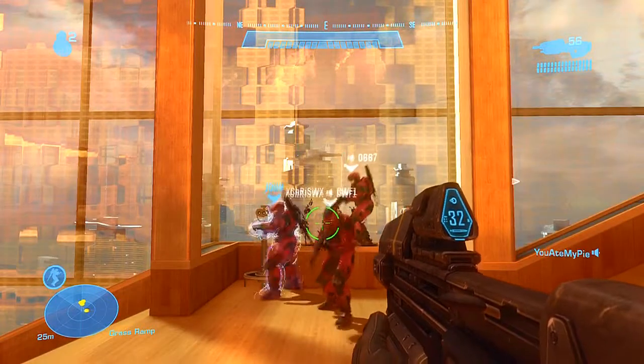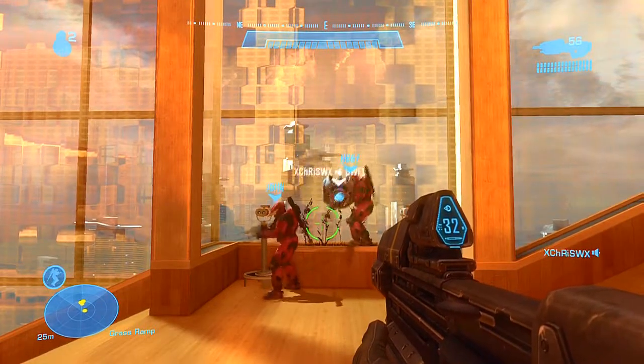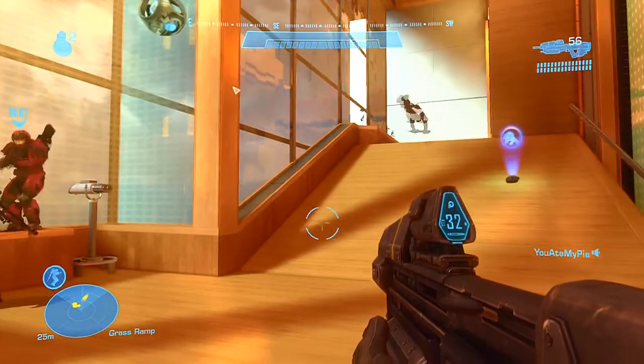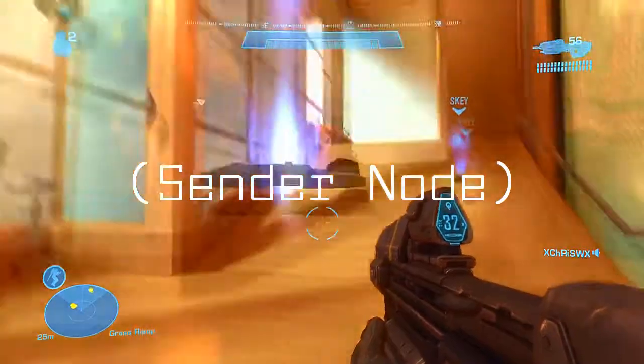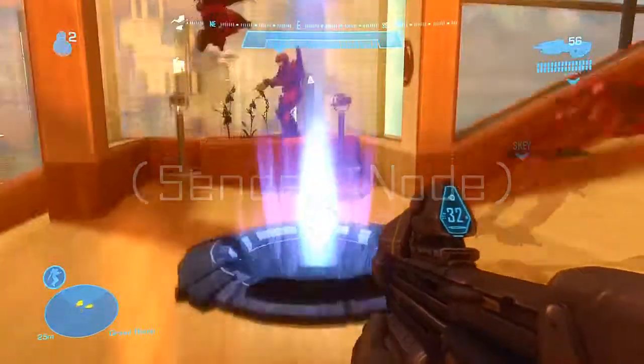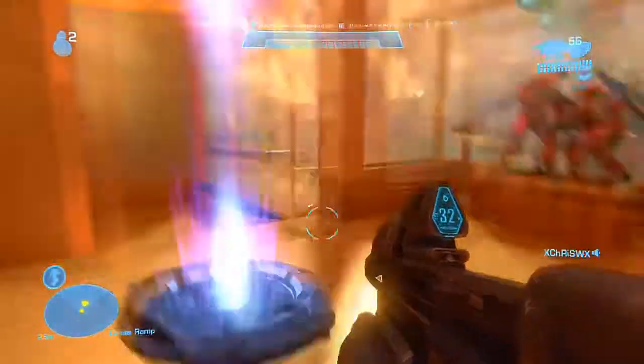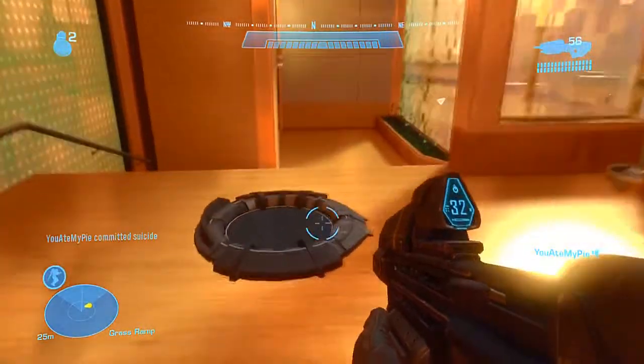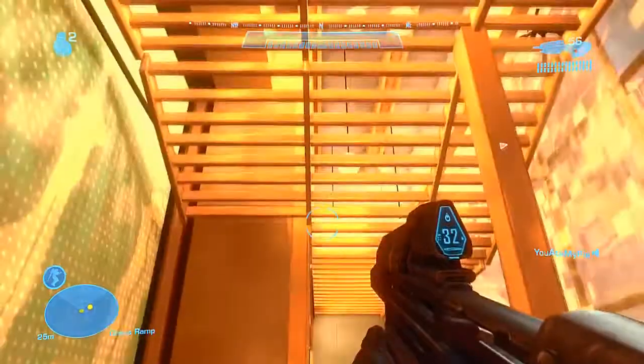So firstly, you've got to spawn a sender node from gadgets — teleporters — sender node. Make it teleport channel Bravo, just so you don't get mixed up with any other teleporters.